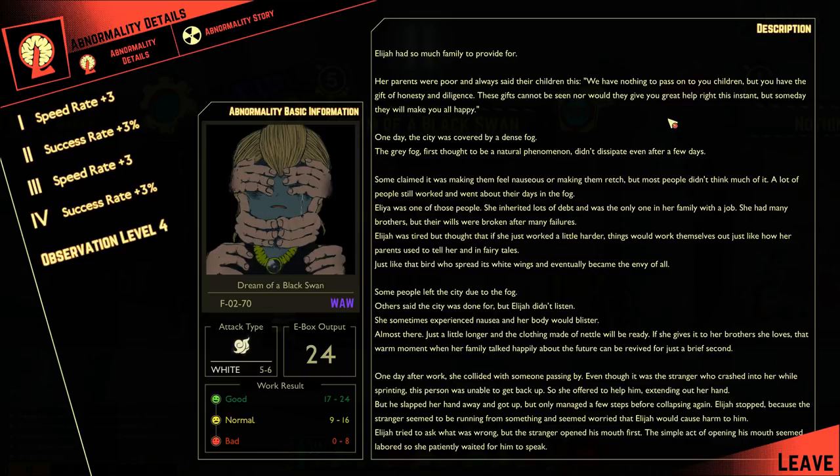Just like the bird who spread its white wings and eventually became the envy of all. Some people left the city due to the fog; others said the city was done for, but Elijah didn't listen. She sometimes experienced nausea and her body would blister. 'Almost there, just a little longer' — the clothing made of nettle will be ready. If she gives it to her brother she loves, that warm moment when her family talked happily about the future could be revived for just a brief second.